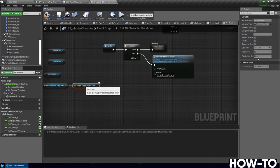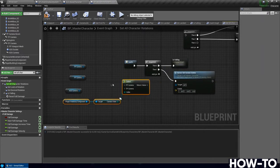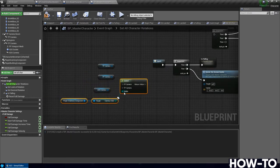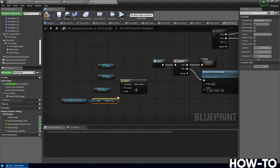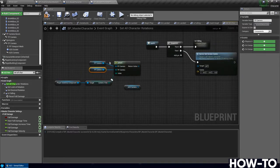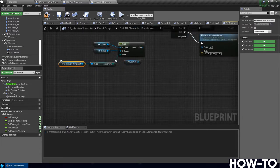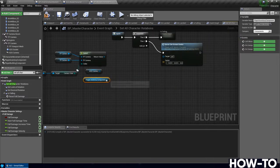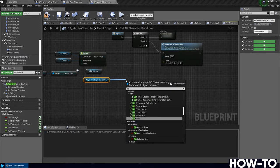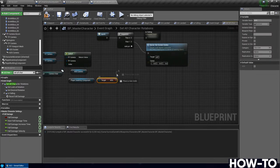Do a Select off of Camera View — the two choices in Camera View are first person and third person cameras, which we already have out. Connect up the first person camera and then the third person camera to the appropriate options. We then need another Select: copy the Player Inventory Component (Ctrl+C, Ctrl+V), get the boolean for whether ADS is active using Get ADS. Do a Select off of this — if ADS is true, pass it the ADS camera; if false, it goes to the first/third person select.